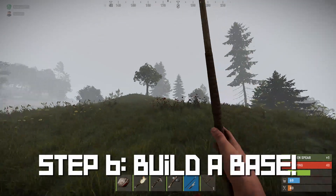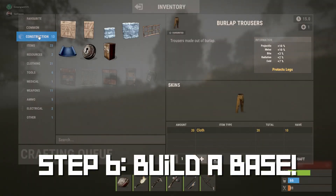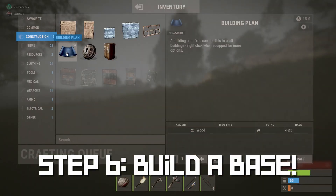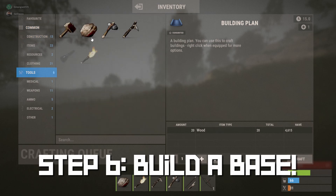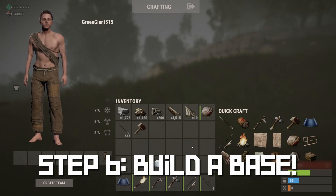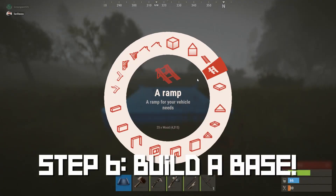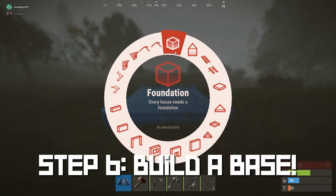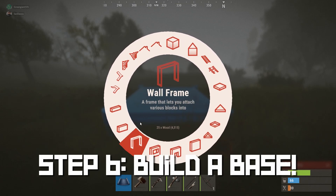The next thing you're going to want to do is make a little base to defend yourself. To do that you'll need to make a building plan, which looks like this little blueprint — you need 20 cloth to make it. Then go ahead and make a hammer as well so you can upgrade your walls on the exterior. Once you have those made, hold right-click to bring up your building wheel, which gives you foundations, walls, roofs, floors, half walls, doorways, and more.